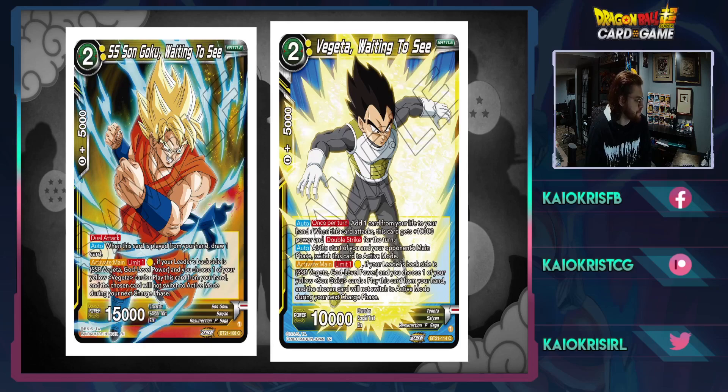Then we have Goku and Vegito Waiting to See. Goku is a 15K dual attack — when this card is played from your hand draw one. Activate main: if your leader's back side is Vegito, choose one of your yellow Vegito cards and play this card from your hand; the chosen card will not switch to active mode during your next charge phase, but you can play it out for one. Vegito has the same effect but you choose a Goku card, and auto: add one card from your life to your hand. When this card attacks it gains 10K and double strike for the turn, and at the start of you or your opponent's main phase switch this card to active mode — it's like a self-awakener that swings for 20K double strike.